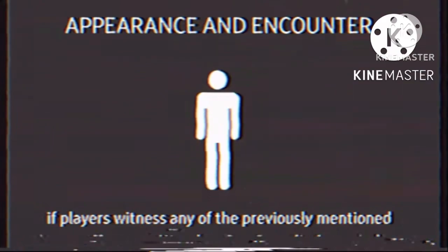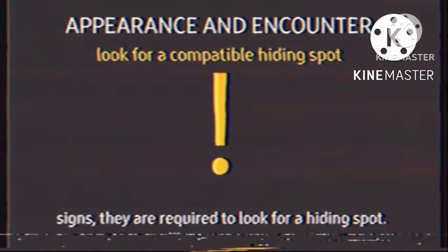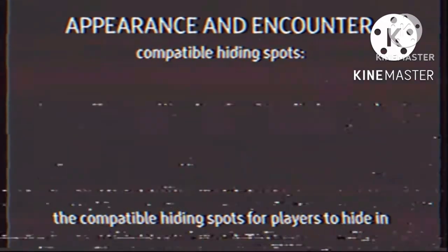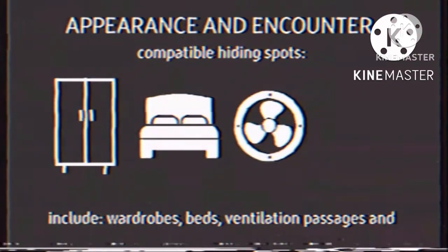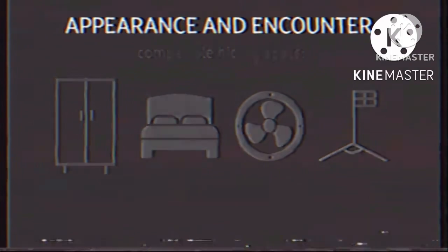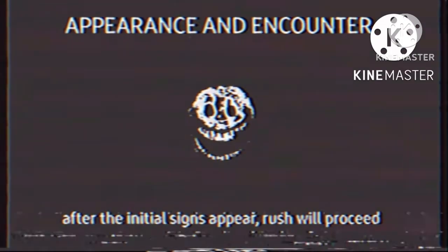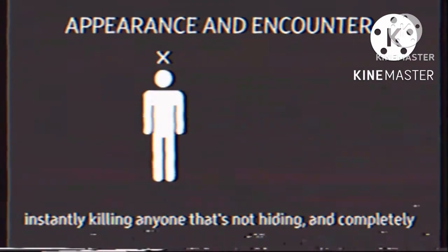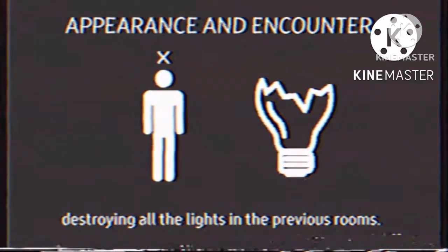If players witness any of the previously mentioned signs, they are required to look for a hiding spot. The compatible hiding spots for players to hide in include wardrobes, beds, ventilation passages, and corners that are untouchable by the entity. After the initial signs appear, Rush proceeds to roam around in the previous and current rooms, instantly killing anyone that's not hiding and completely destroying all the lights in the previous rooms.